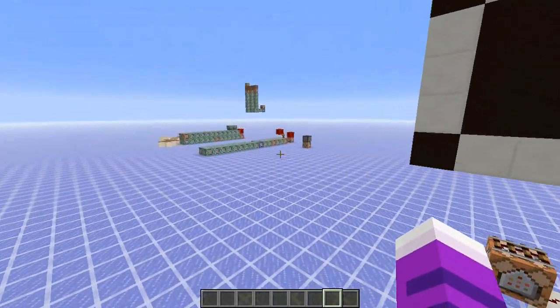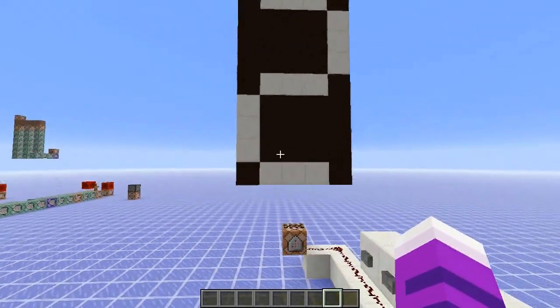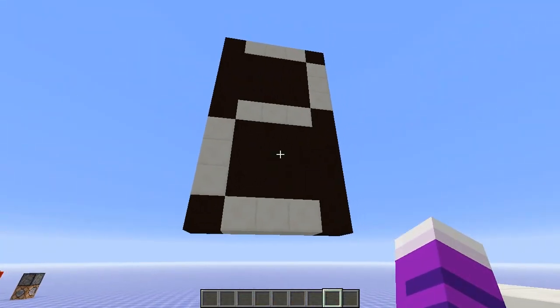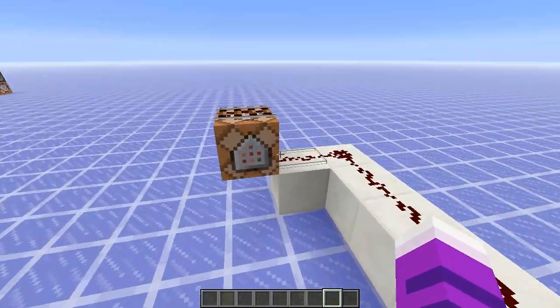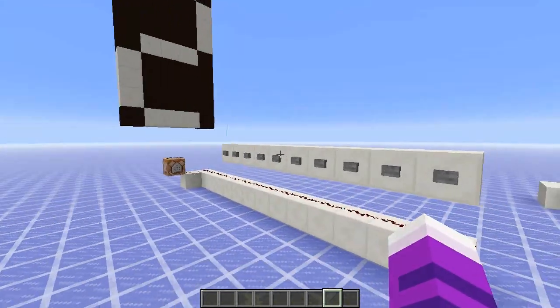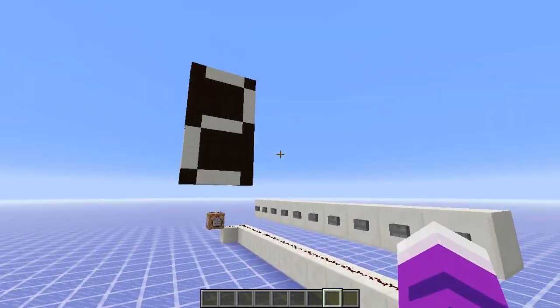I got distracted while working on some Game Mode 4 stuff, and wondered whether it was possible to get a command block to basically detect and output based on the signal strength of the redstone dust that's powering it. So I made this little 7-segment display which takes the redstone input signal strength and displays a number.